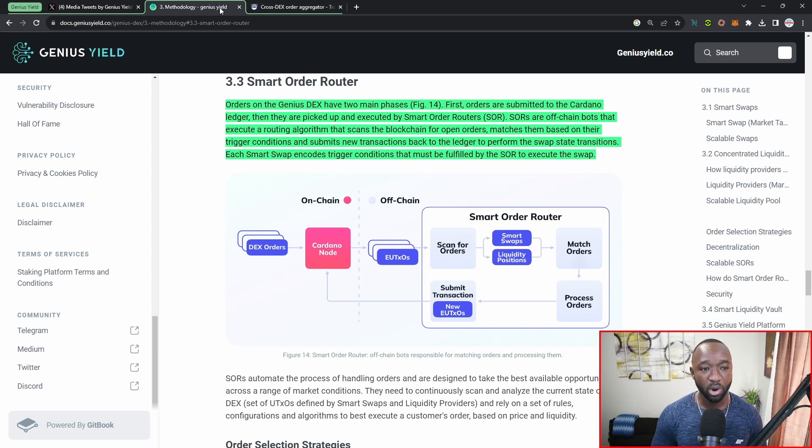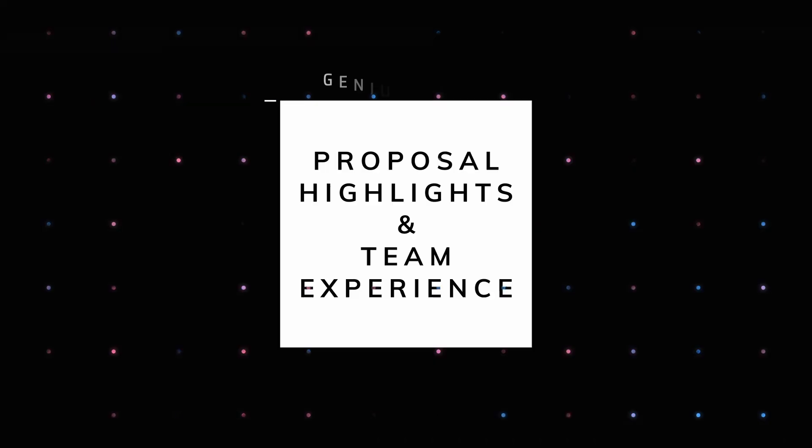SORs are off-chain bots that execute a routing algorithm that scans the blockchain for open orders, matches them based on their trigger conditions, and then submits new transactions back to the ledger to perform the swap state transitions. Each smart swap encodes trigger conditions that must be fulfilled by the SOR to execute the swap. To simplify: phase one is the actual transaction made on-chain, which is passed off to the SORs; as each condition is met, new transactions are created and passed back to the Cardano node.